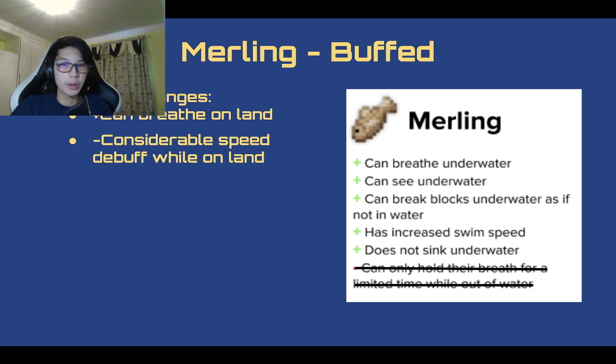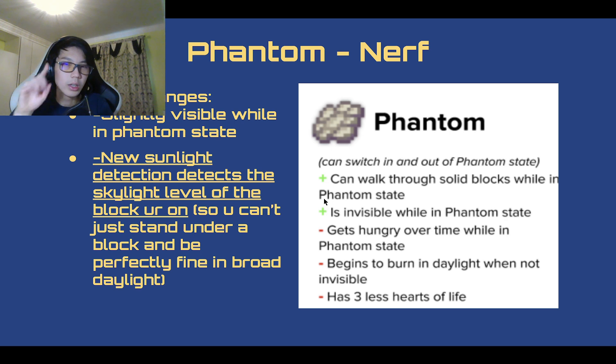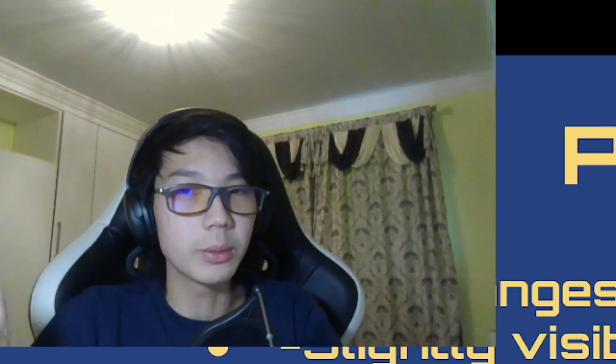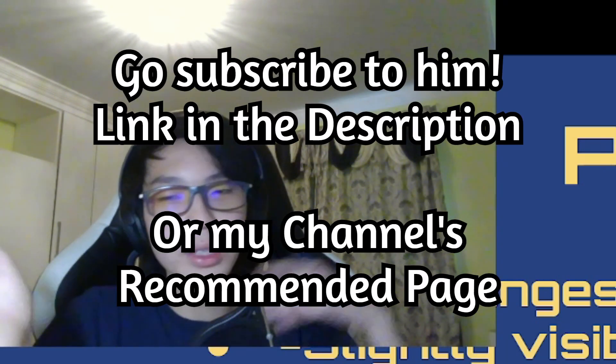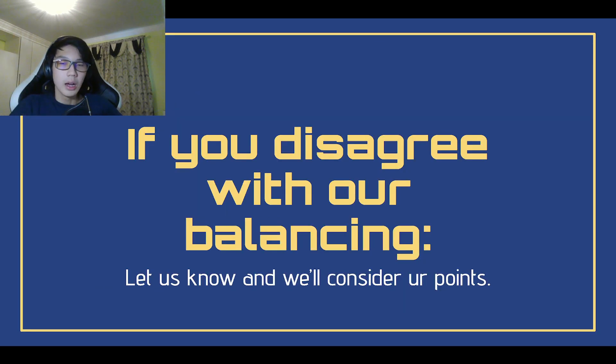Merling has been buffed — it was pretty awful before. Shulk is pretty balanced in my opinion, so we're just keeping that as is. Phantom has been nerfed — by a good chunk, actually — because of new sunlight detection that Robert implemented. He coded it in, by the way. He's the person doing all this balancing. You can't just stand under a block now; you have to actually be out of the sun or covered up.